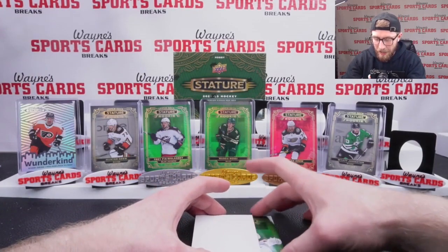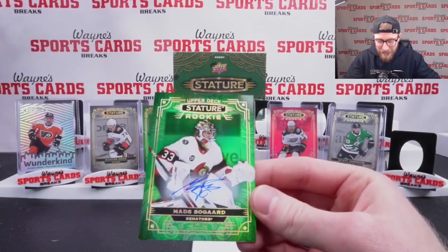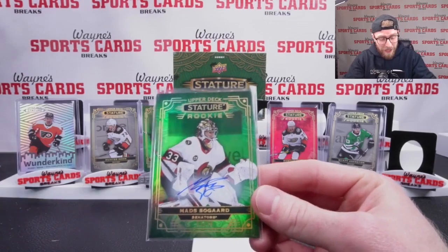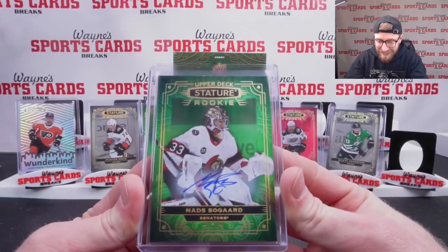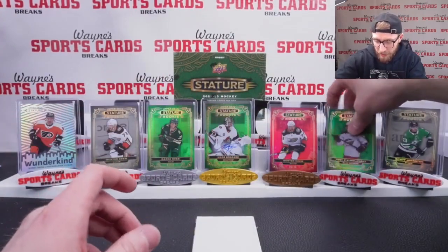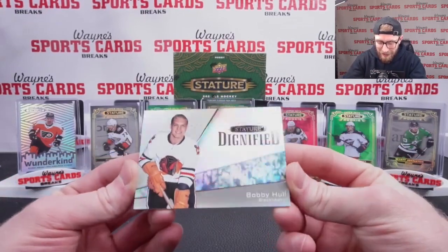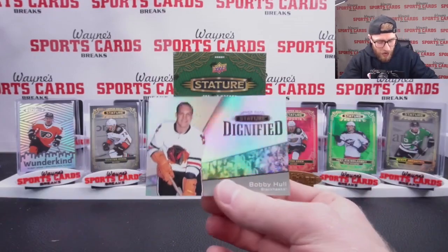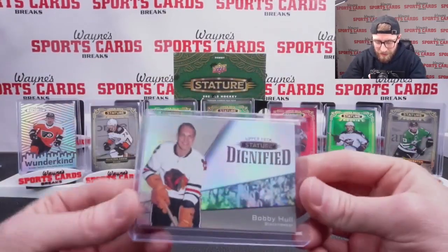Two cards left. Top card is our auto — Matt Sogard, 11 out of 20 green parallel. That's a nice one — that's a big goalie right there. In our group, you know we love to hold our goalies out of 20. That's a beauty. Last card is our Dignified insert — Bobby Hall, with a little snow shower design. One auto out of 20— that's a good start.